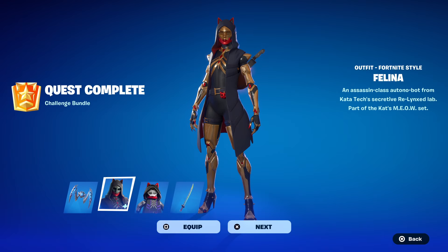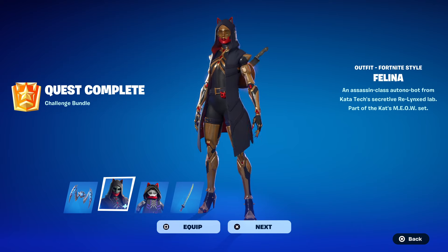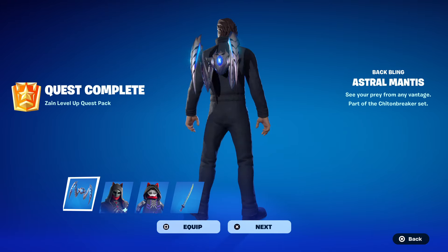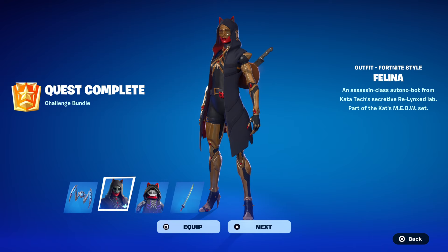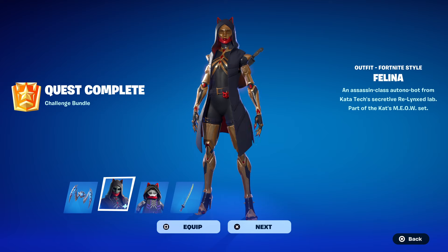Welcome to my Felina ranked skin gameplay and review. You can get this skin as well as her pickaxe 100% free - 25 levels for the pickaxe and 50 levels for the skin. I used the level up quest pack to get there; I got the Astral Mantis and the Proxima Blade from Zayn's level up quest pack. There are at least two weeks of quests available, that's 14 free levels right away.